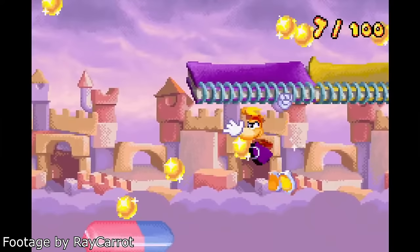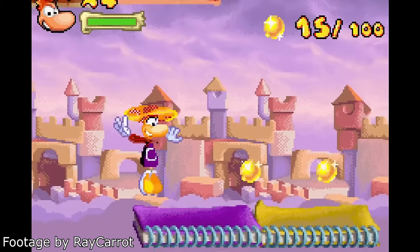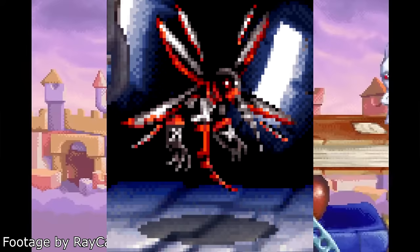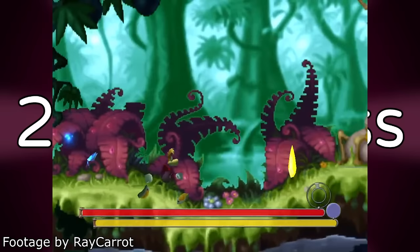Rayman 4 GPA. Rayman Raving Rabbids received a completely different GBA game — a 2D platformer instead of a minigame collection. This actually started as a port of Rayman 4 made by Phoenix Interactive. Reverse engineering attempts show a bunch of early enemies and sprites that reference the concept art of Phoenix Rayman 4, including skins and enemies shown off in concept art.